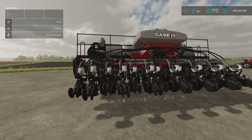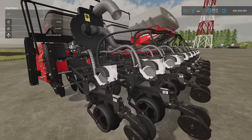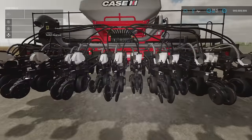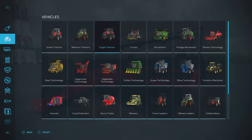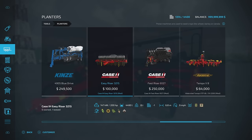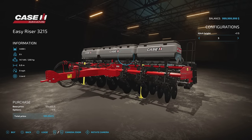I don't think there are any options on the Easy Riser at all. The level of detail these modding companies achieve is staggering — the animations and sound effects are just wow. You'll find it under planters: the Easy Riser 3215 at 100 grand, slot count comes down to one, 200 horsepower required. It's not a direct drill — it does planter crop types and takes seed and fertilizer. Other than hitch height — five different settings — there's nothing else to configure.